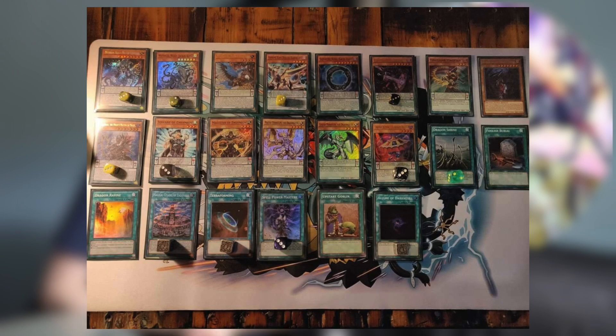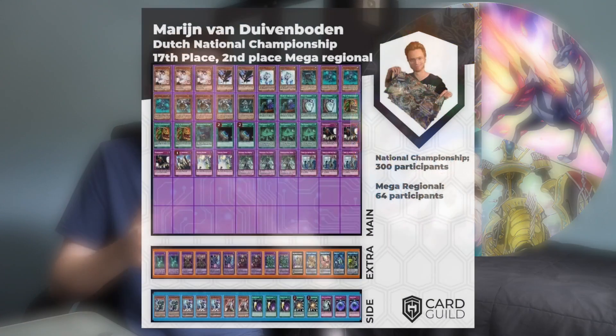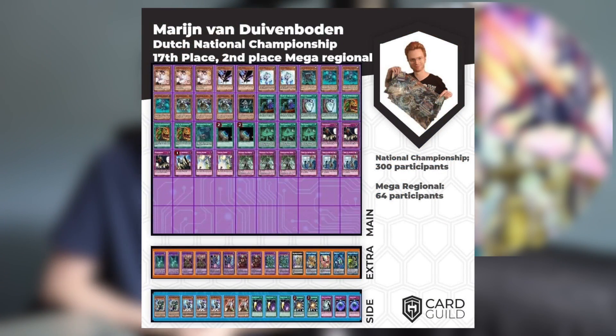We also had an Endymion make the top 16 — not a Pendulum Magician deck, but actually a pure Endymion list. This might be the first pure Endymion list to see relatively good success at this level. I'll have the list up for you guys to see. One more thing from the Dutch National: a 17th-place Sub-Terror list that also managed to take second place at the mega regional the following day, which just goes to show that Sub-Terror and Guru Control are not out of this format.